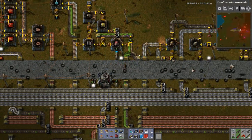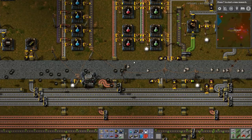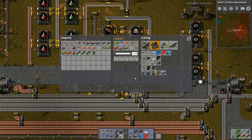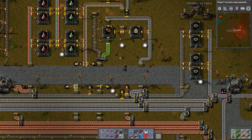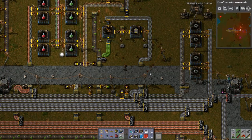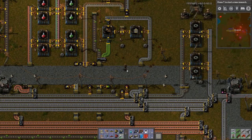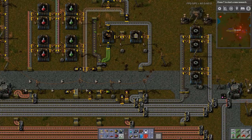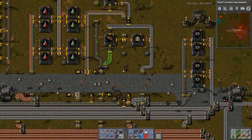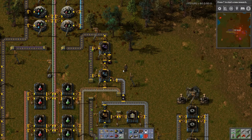There's green circuits and engines. Oh, those are all the construction robots going by. There's iron gears and plate right here. And then the assembly machine builds are just more of the same. Can I cram this in here in an efficient manner? I don't think I can.